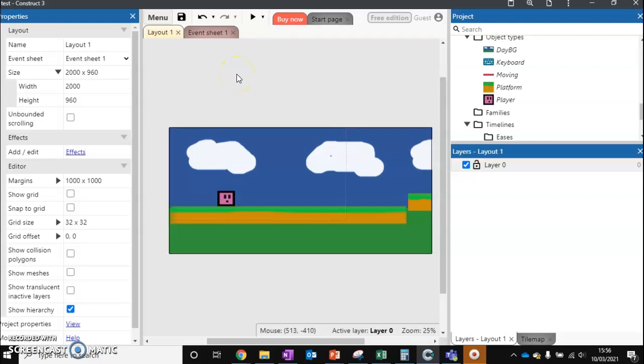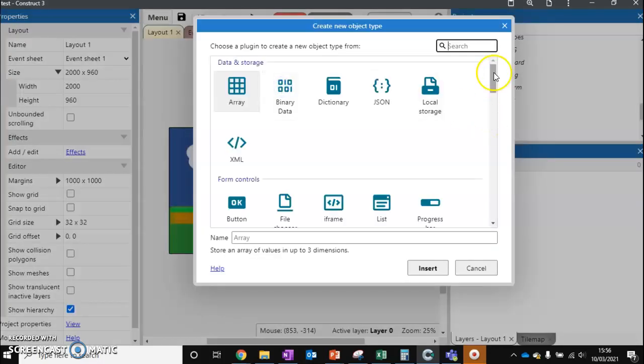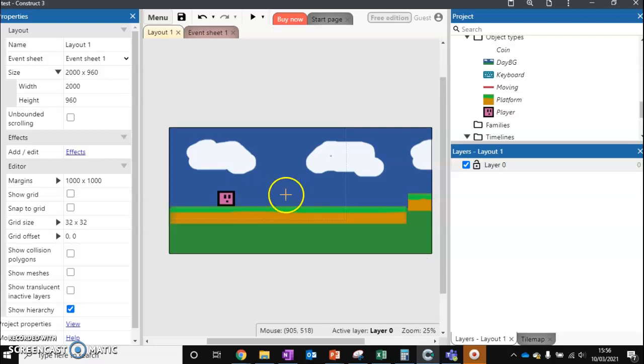In this video we'll be looking at collectibles or coins that the player can pick up to increase their score. First thing we need is a coin for them to pick up. So we're going to create a new sprite and call it coin. Obviously your character can pick up anything relevant to them, so if they want to pick up emeralds or gems, that works as well.